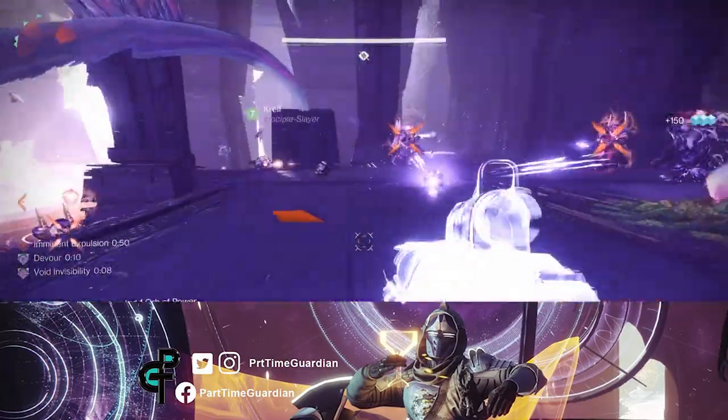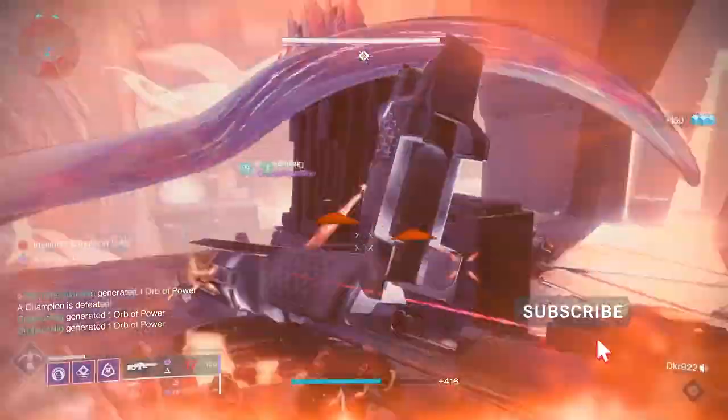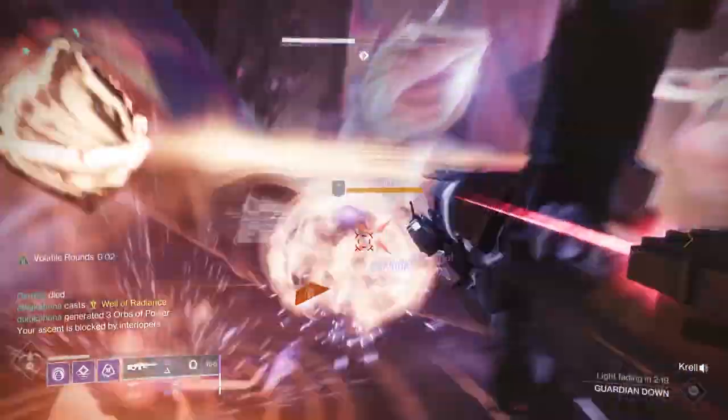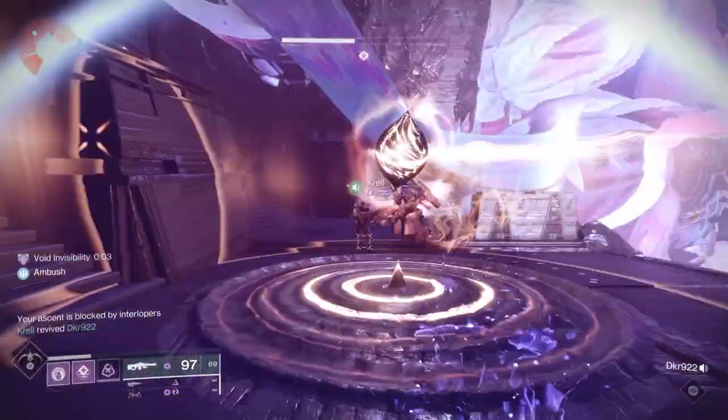In this video we'll go over the Shields Up challenge within the Root of Nightmares raid, and this is possibly one of the easiest challenges ever within any raid in Destiny 2. To summarize, for this challenge you can't kill any of the shielded enemies on each floor until all the nodes are linked up — both light and dark.